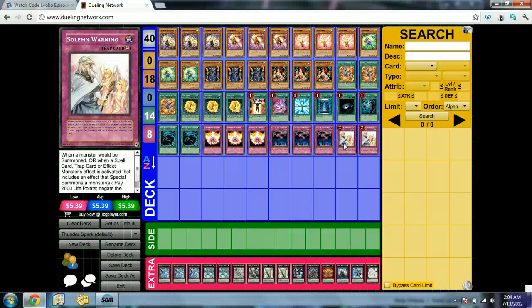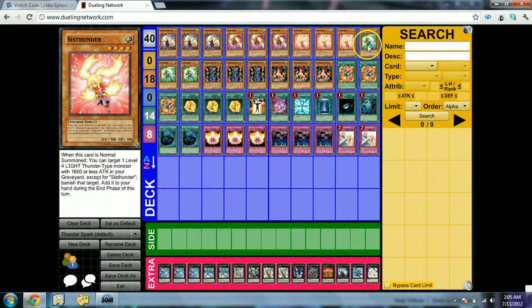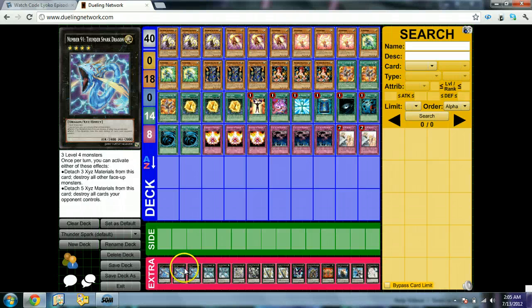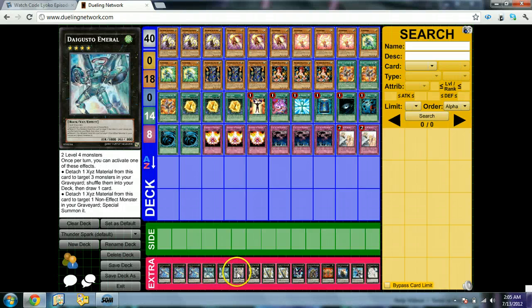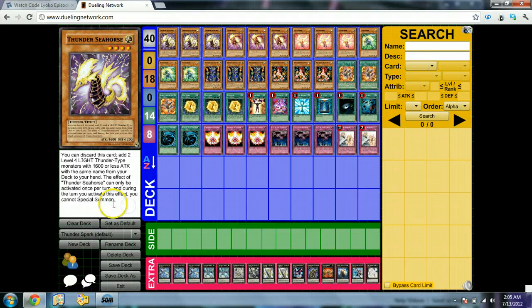Any generic side deck will work for you. Most of them will involve D.D. Crow, Snowman Eater, XYZ options, Dust Tornadoes, Electric Virus, Kinetic Soldiers if there are a lot of Samurais at your local — whatever you really want. But so far this is an OCG deck — we need to wait for Thunder Seahorse, Sishunder, Pahunder, Mahunder, Spirit Converter, and D'Agustor Emerald to come out. Pretty sure D'Agustor Emerald is out in DT already. But yeah, a lot of this deck is OCG currently.